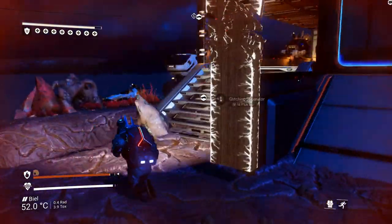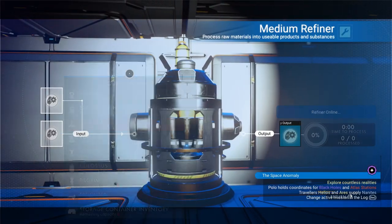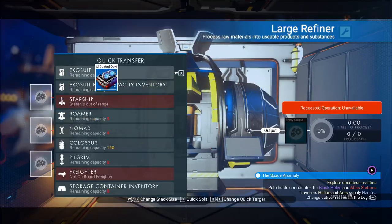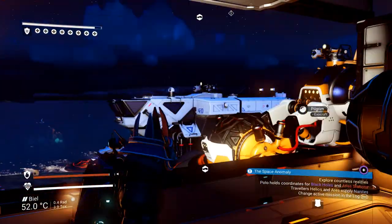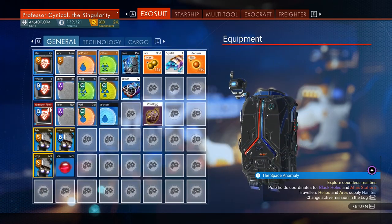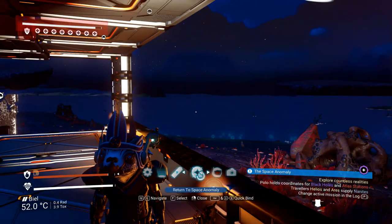Now we take the items back out and pop them into our Exosuit to keep track of what we're duplicating. We can access the Exocraft remotely — we don't need to jump into it. The reason I said to go through the anomaly's teleporter is because we can now use the brand new No Man's Sky feature: the 'return to the anomaly' function. But you can only use it if you went through the anomaly to begin with.